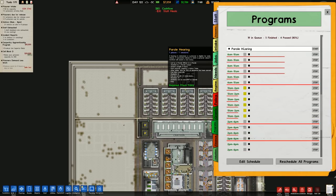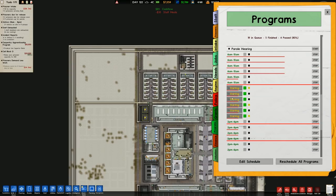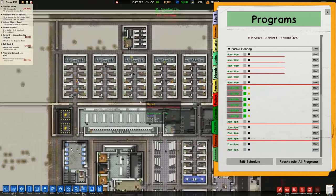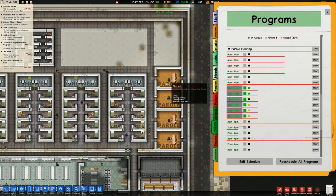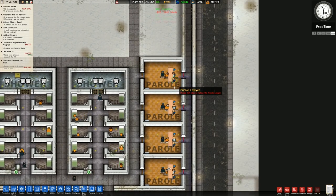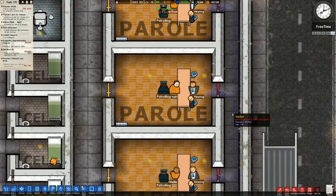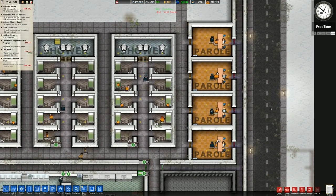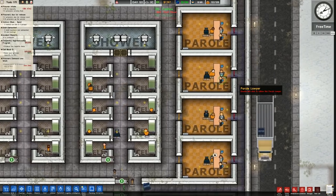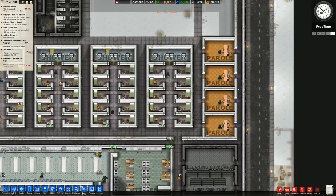It says 20 in the queue. I think we run 20 a day. Either way, parole has been extended somewhat, and that means more prisoners potentially being released early, which means more money and then more people coming in. Looks like none of them passed their parole, so they're going to go back to work.